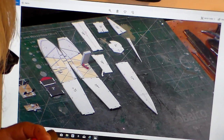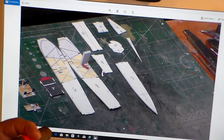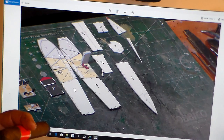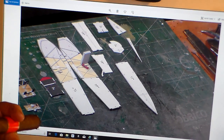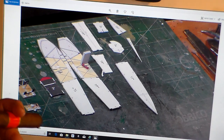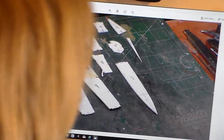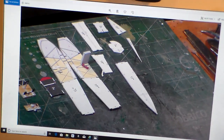Here are the longerons — they're backed up with one millimeter cardboard. You need one millimeter cardstock — the thickness of cracker boxes. Go down to Home Depot and get yourself a big 36 by 24 inch board of one millimeter backing board. You've got to use that to strengthen your structures and give the fuselage strength.